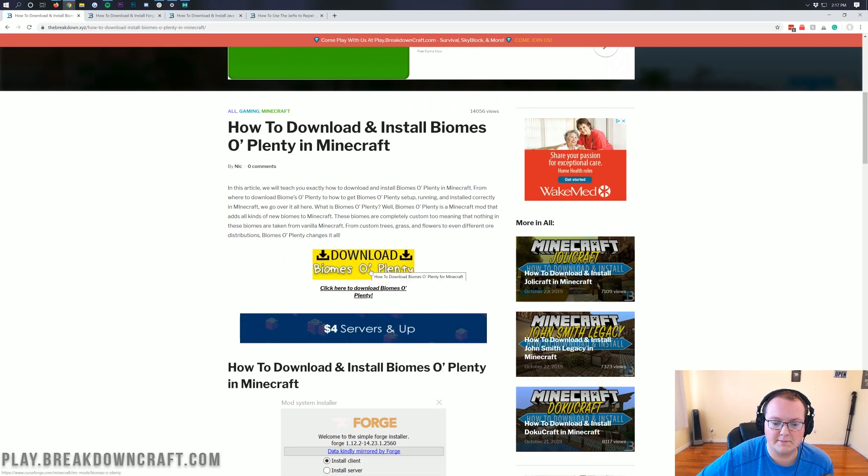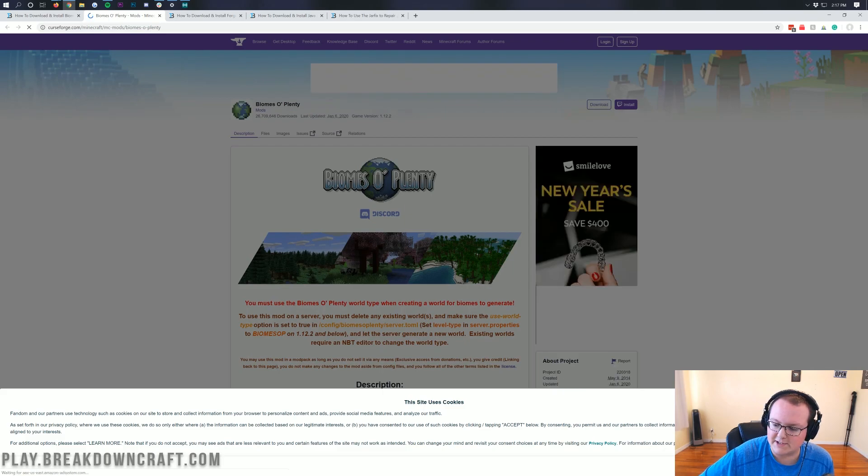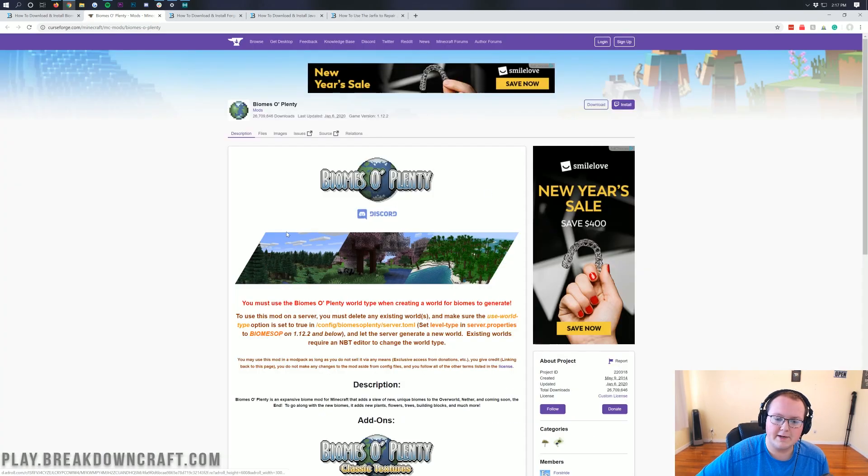Go ahead and click on the yellow 'Download Biomes of Plenty' button. When you click on that, it will take you to Biomes of Plenty's official download page. Accept the cookie notice, and here we are on the official download page. Now what we want to do is come over to the right-hand sidebar.